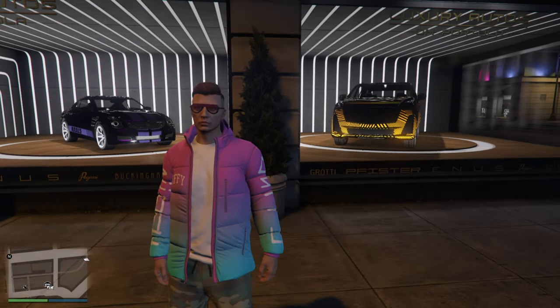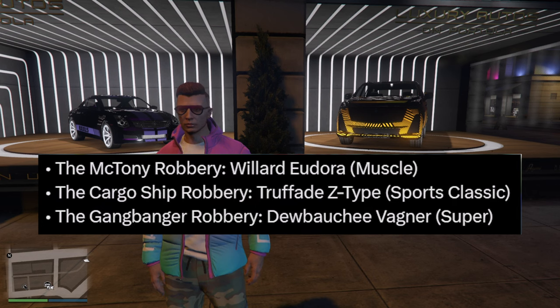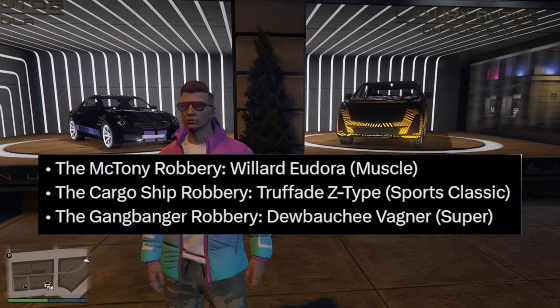Here are the three new Salvage Yard robberies inside the Salvage Yard: we have the Tinyy robbery for the Willard, the Cargo Ship robbery for the Truffade E-Type, and also the Gangbanger robbery for the Dubsta Bagger Wagner.